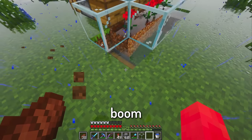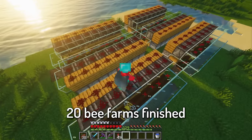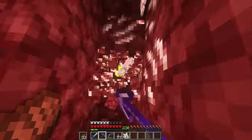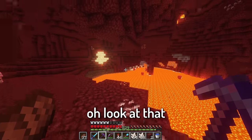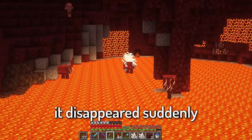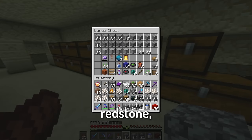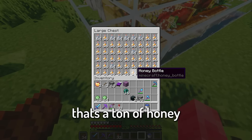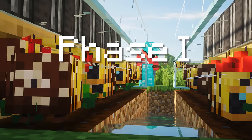Bing bam boom, one bee farm finished. That's a little bit slow. 20 bee farms finished — that'll ramp it up. Now I just need some quartz. Oh look, there's a baby strider on another strider. It disappeared suddenly. Wonder how that happened. Grab some cobblestone, redstone, craft up the supplies. Boom — that's a ton of honey. Now that we have all the supplies, allow phase one to begin: the world eater.